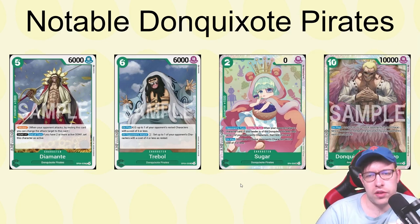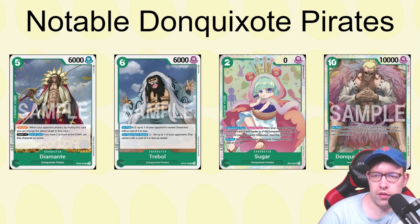Sugar is a super rare — a 2-cost with zero power. On your opponent's turn, once per turn, when your opponent plays a character card, if your leader is a Don Quixote Pirates type, you rest up to one of your opponent's characters, then rest Sugar. You can rest literally anything on the board at any cost. There is a counter — if they play Marco in red, you can't rest it. Its on-play rests up to one opponent character with cost four or less. It's really disruptive for cheap.